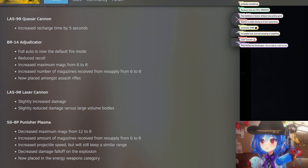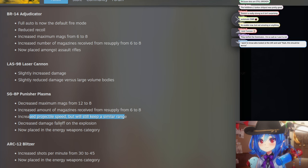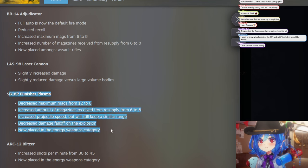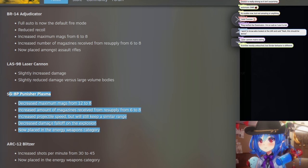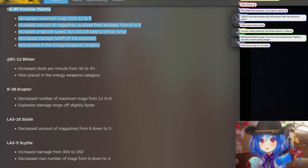Punisher Plasma: decreased maximum magazines from 12 to 8, increased magazines from resupply, increased projectile speed while keeping similar range, and decreased damage falloff from explosion — that's very good. Now placed in the energy weapons category. I actually think the Punisher Plasma is underrated — it's especially strong on defense missions where you can shoot down over walls.